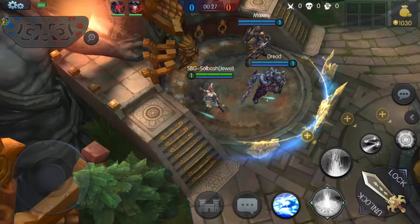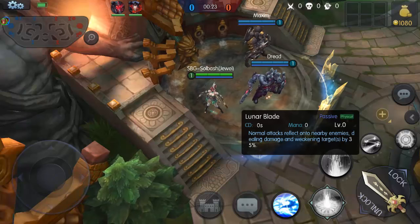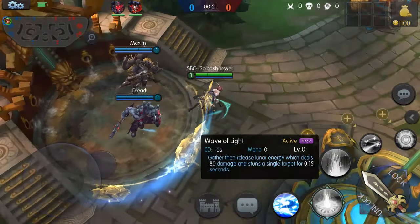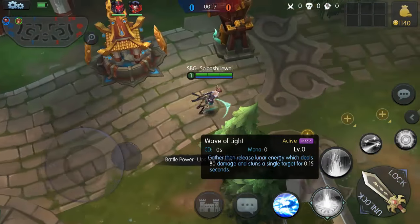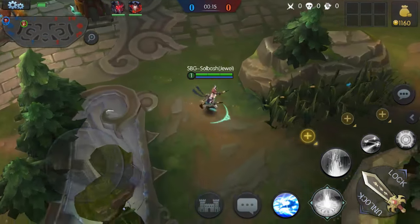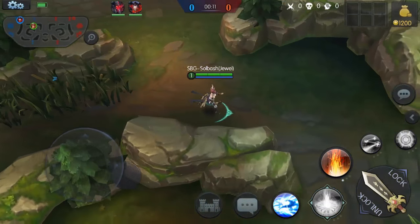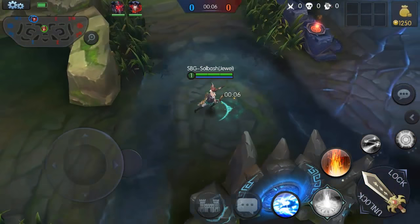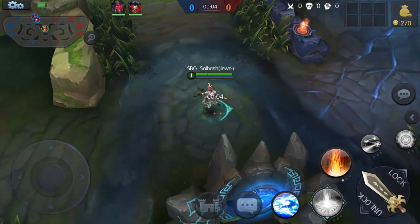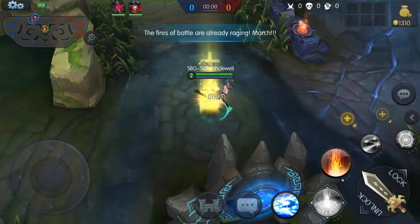We have Dread and Maximum — two tanky people, that's surprising. First, let's go with the Wave of Light which releases and stuns the target for 0.15 seconds. Now 0.15 seconds is not a very long time, but it is annoying when you're trying to cast something on another legend and she interrupts you.